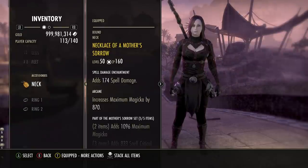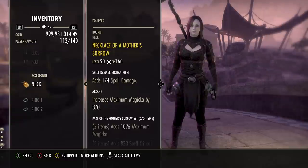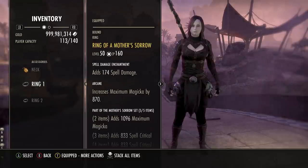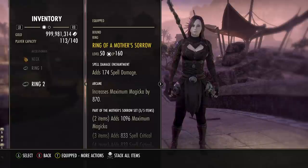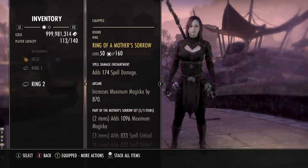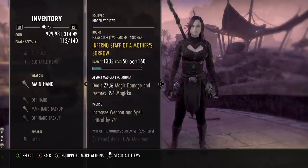For jewelry, running three Arcane and three spell damage. If you're planning group DPS, consider two Bloodthirsty traits and one Infused with a cost reduction — that helps a lot with sustain. The three jewelry pieces plus two weapons give us our first five-piece set of Mother's Sorrow.